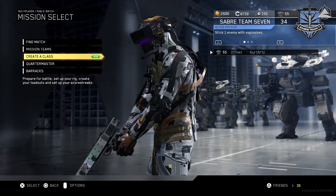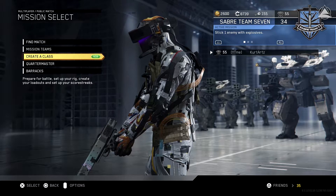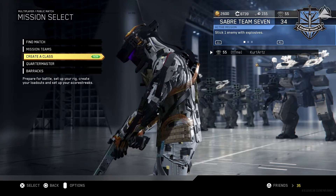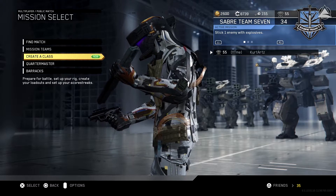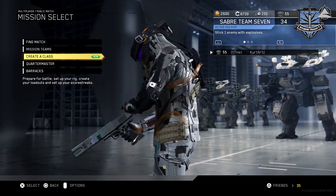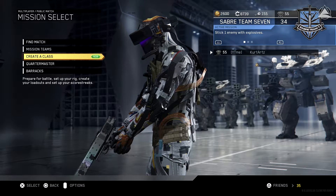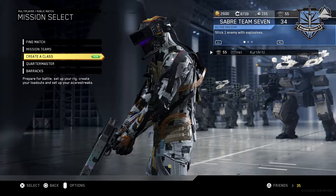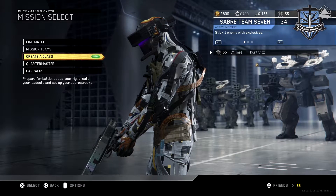I'm FlopBarsRkert and welcome back to the channel. Today we're going to be doing another prestiging video here on Infinite Warfare. Today we're going to be on our way to Prestige 5, and what that means is because we're going to an odd number of prestige, we're going to be able to get ourselves a Classic Weapon Unlock Token. I also realize that we have half of all the Classic Weapons already unlocked, so we have three left: the Sniper Rifle, the M1, and the Hornet Pistol.